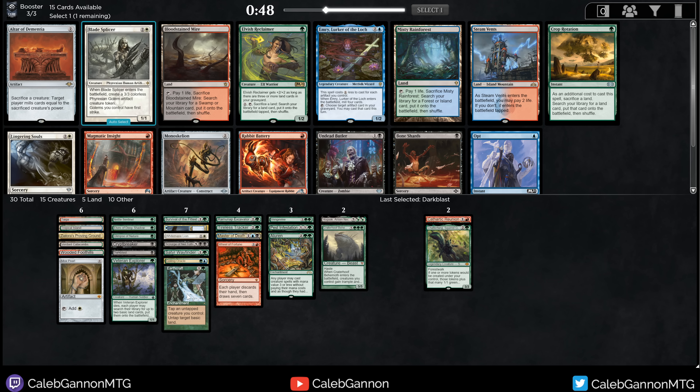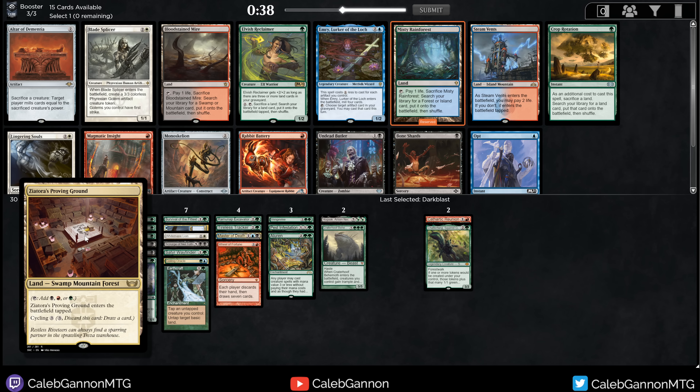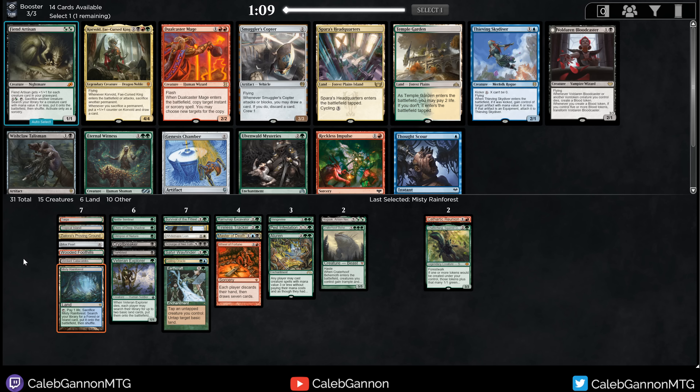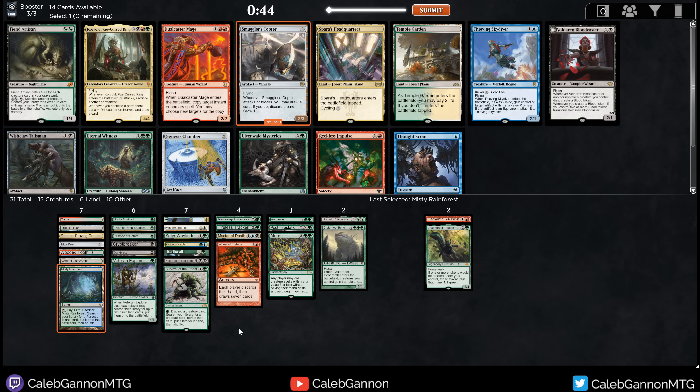Altered Ego is good. My mana's really suspicious but I do want some number of basics for Earthcraft. Veteran Explorer plus Earthcraft is a pretty interesting combo — it can tutor up the basics you want. Misty Rainforest can grab Taiga, Tropical Island, and our Jund Triome. Bloodstained Mire can just grab Taiga and Jund Triome, so Misty's interesting. Undead Butler's kind of cute. Elvish Reclaimer — I don't have any lands in particular I'm trying to fetch. I'll take Misty. We're really looking for a Bayou pretty hard.